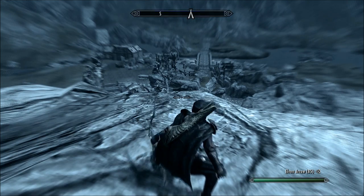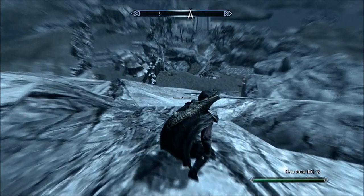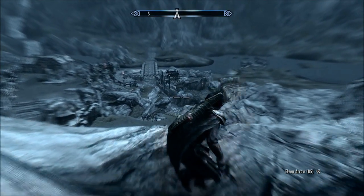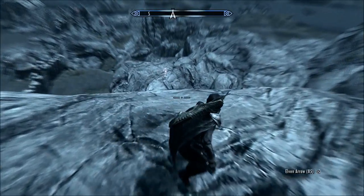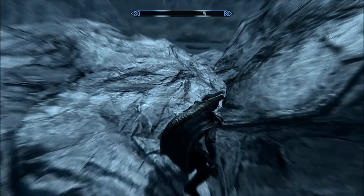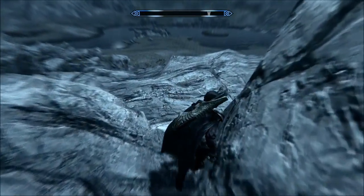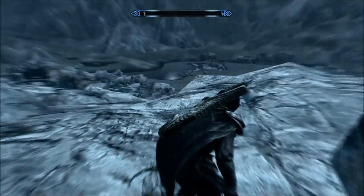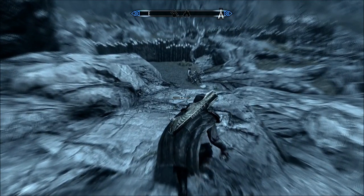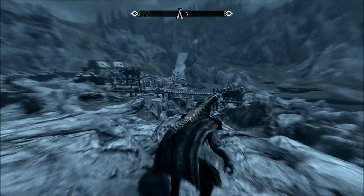Here we've got a good view of Robber's Gorge, and using Aura Whisper I can quickly get a count of heat signatures. From my vantage point here, I can see at least five. My Aura Whisper only has one word for that shout, so I don't think it's as strong as it could be — the duration isn't there, and I think there are heat signatures that escape my view. The range might be affected as well.